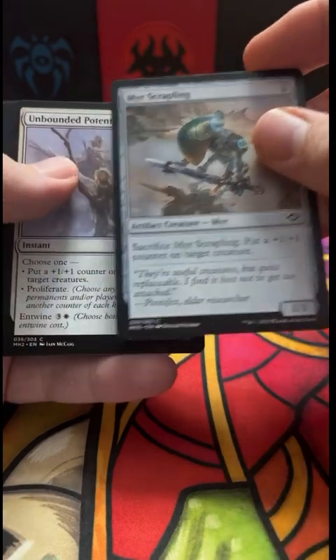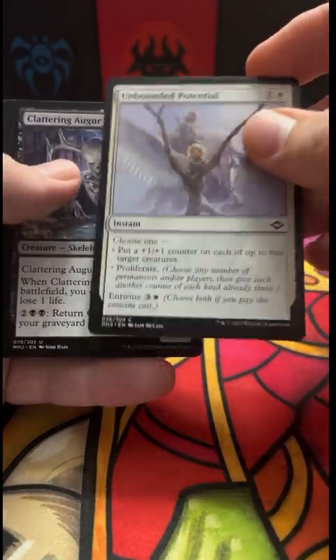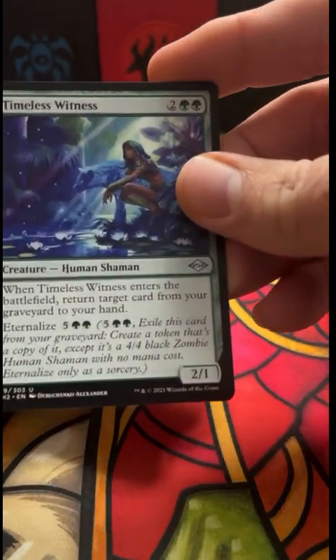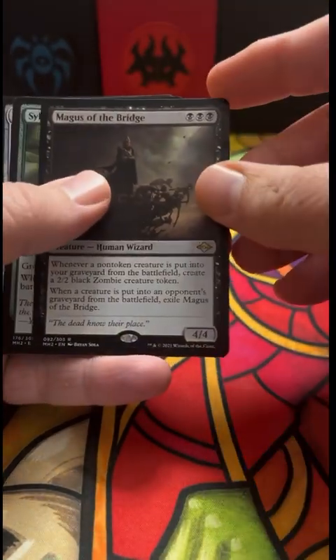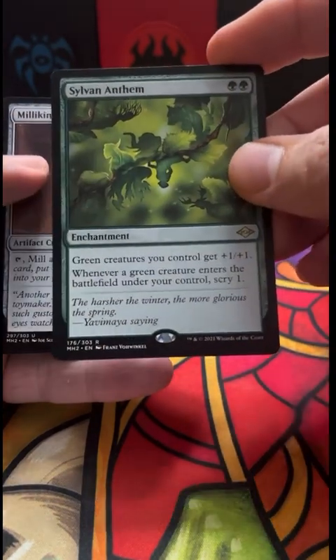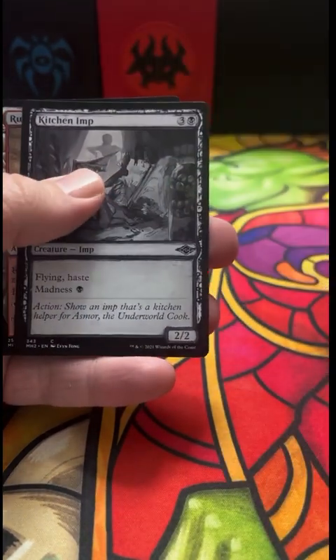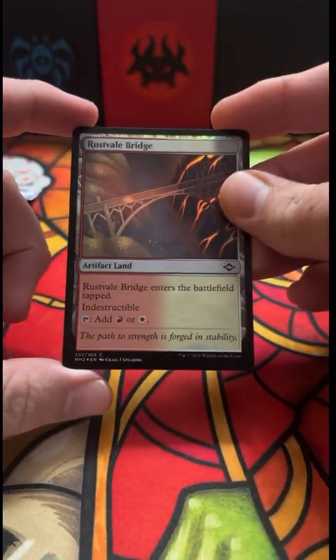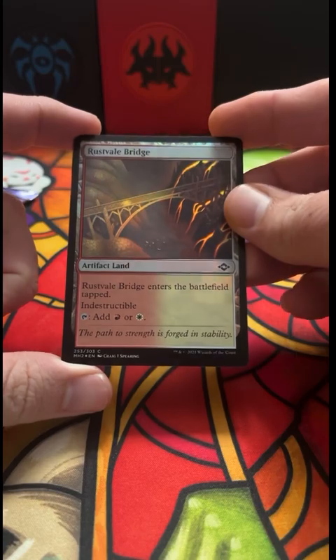I am fairly new to it — maybe a year and a half now I've been playing, so maybe that's kind of why I'm not sick of it yet. We're getting Timeless Witness, pretty sweet. Magus of the Bridge, I like that. And it's Sylvan Anthem, Kitchen Imp, and the Razortide Bridge — good looking foil that is.